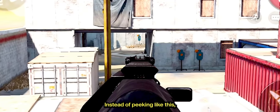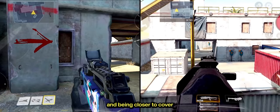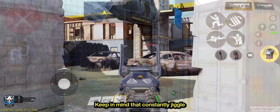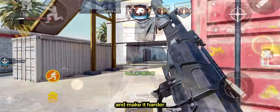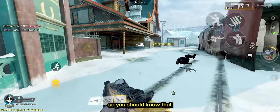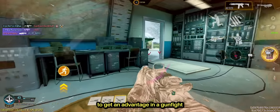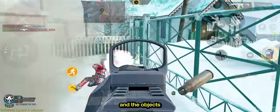Don't peek and expose yourself completely. If possible, keep yourself close to cover at all times and use an angle. Instead of peeking like this, peek like this. The better players in this game will flick to you as soon as they spot you, and being closer to cover will save your butt 9 times out of 10. Whether you're sitting on a head glitch or pre-aiming around a corner, constantly jiggle peeking or strafing will help you dodge those initial shots. The map is your friend — sliding cover to cover, knowing all head glitches, and having a sense of how to use your environment to get an advantage in a gunfight will make you unstoppable. The best players don't rely on gun skill or movement only — they also use the map and the objects around them to their advantage.